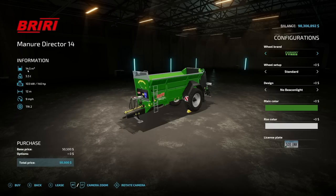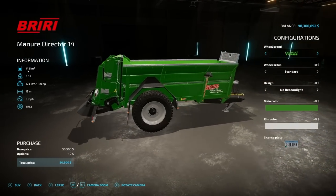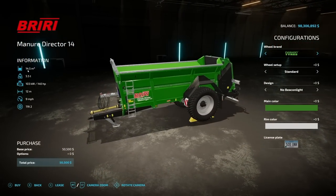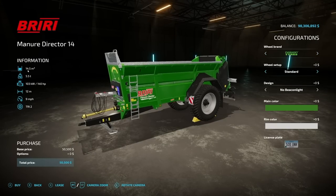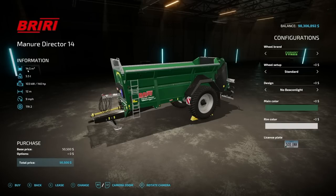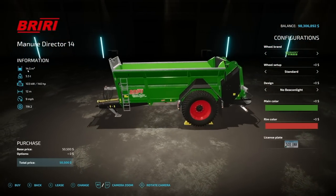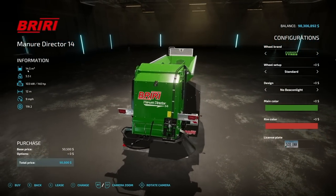Next we have the Briri Manure Director 14, a solid manure spreader. If you have the Pumps and Hoses DLC, you can use that on it as well. It holds 14,500 liters and requires 140 horsepower, with a 12-meter working width at 9 miles per hour. Wheel options include Nokian, Trelleborg, Michelin, Continental, Mitas, BKT, and Vredestein. Beacon light options are available, and main colors are light green, black, and dark green. Rim colors are gray, black, and red, making it perfect for matching a Fendt or all-black setup. The model quality is absolutely incredible — a very beautiful mod.